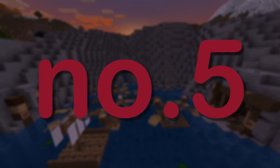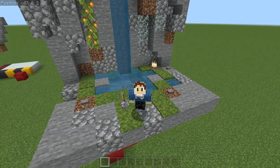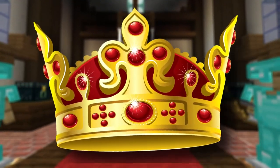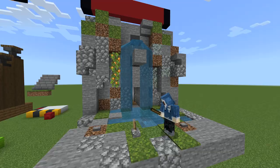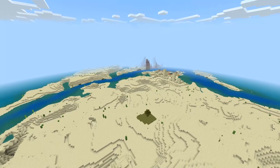Finally, at number five, the hardest, we have the hidden waterfall door. Even though I made a whole video about this, I firmly believe it's the king of hidden entrances. It's got a flush door, a step, and a waterfall — what more could you want? And you can literally hide this anywhere, as long as it's not a desert.